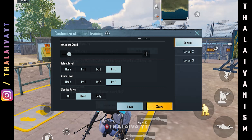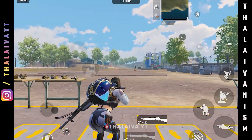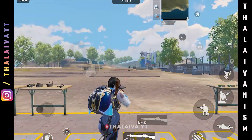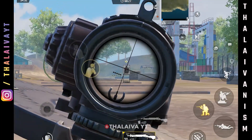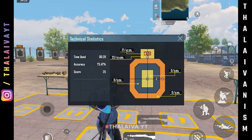Save these settings and start the training. After the session, check your technical statistics. An accuracy of 70% is perfect — at 60 meters, 70% is more than enough. If you achieve 70%, you can use DP28 in a more efficient way.